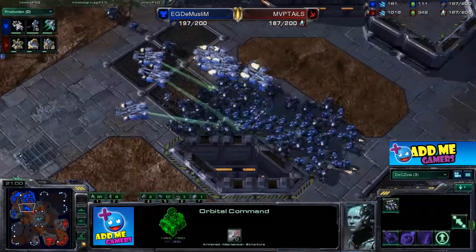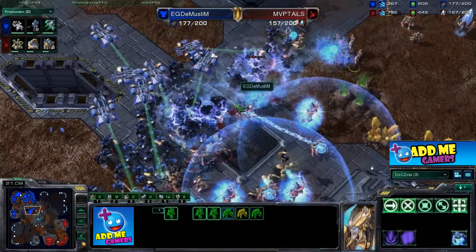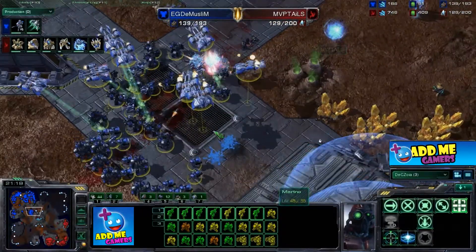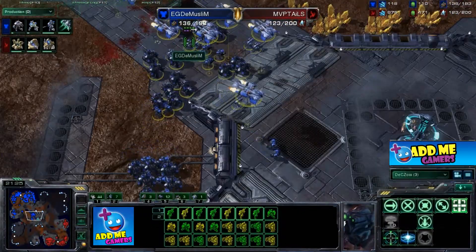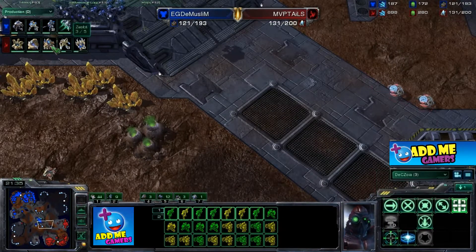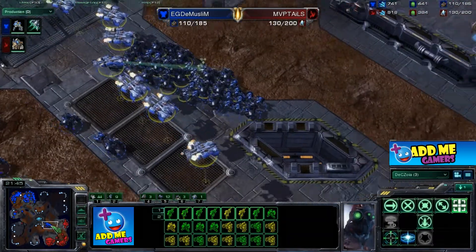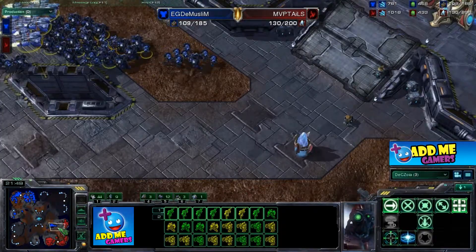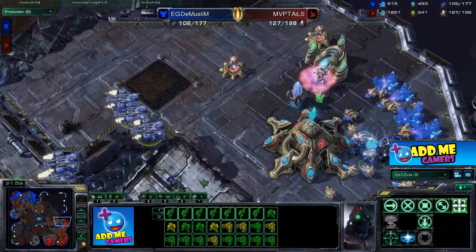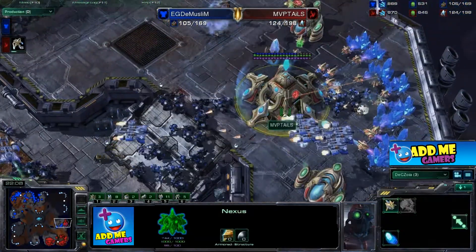Here comes the push — he should push out; Tails has the advantage and might be waiting to warp in more zealots from the side. Here comes the big stemmed-up bio ball. Dark templar psionic storm drops — second and third storm take out a lot of bio units. Charge zealots pour in. The Muslim pushes forward realizing now is the time. MVP Tails is nervous. The robotics facility starts colossus production. Dark templar drops a second psionic storm, very nice placement splitting the bio ball.